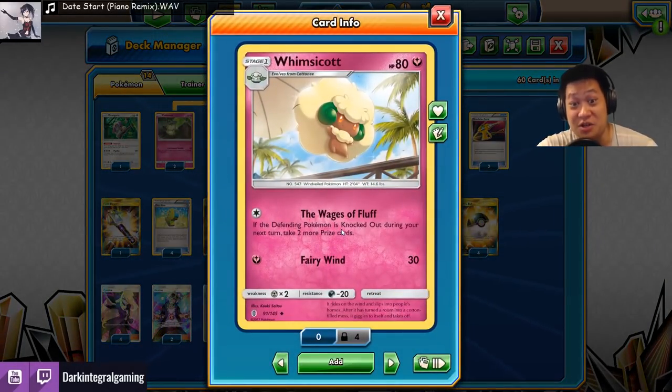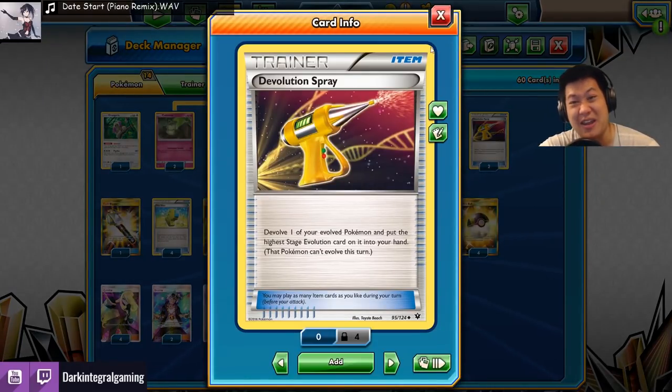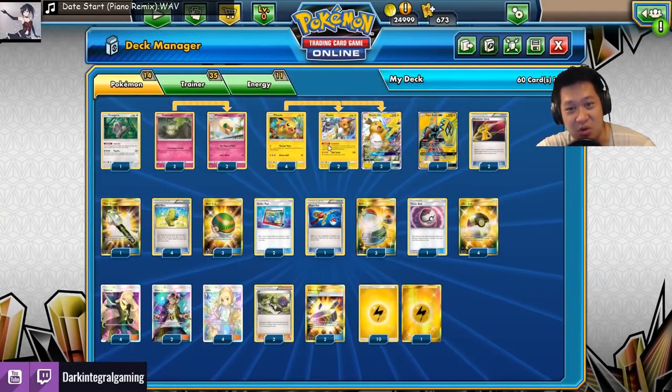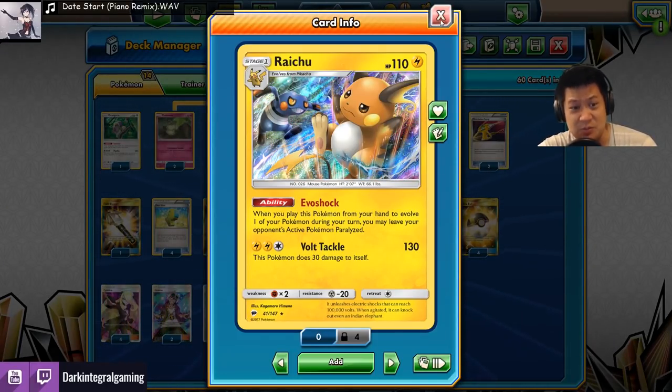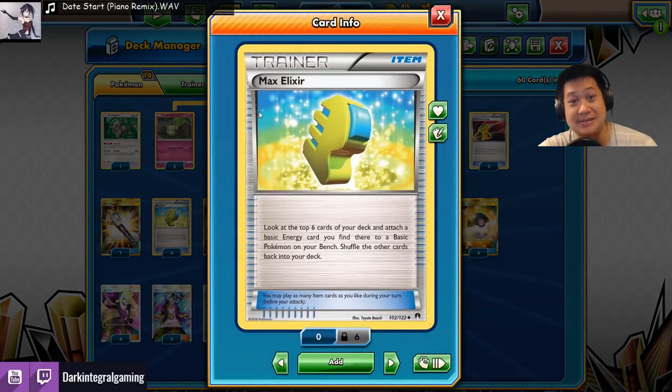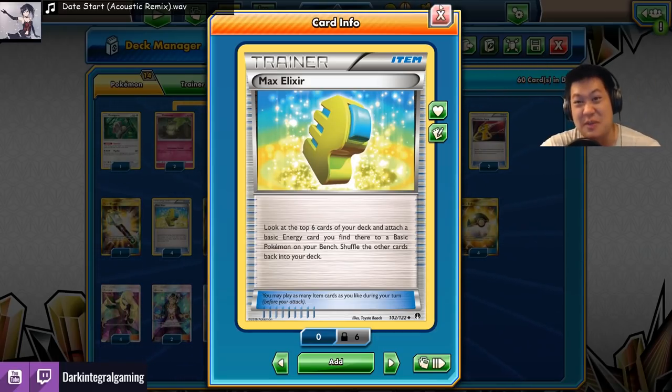You only have one turn to get the KO, meaning you need a big source of damage. We only have two special techs in this deck. What is the Evolution Spray? Because you do need to paralyze a couple of times, so you can unevolve your Raichu, evolve it again, get to paralyze — that's good for fighting. And finally, energies — Max Elixir. It only works on basics: you look at the next six cards in your deck, find energy, go straight to your basic Pokémon. This is how we speed up our energies.